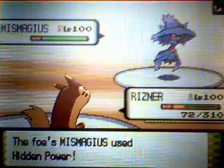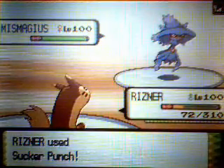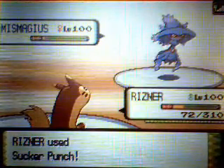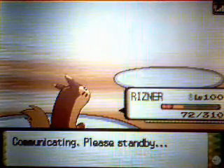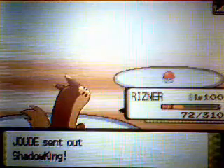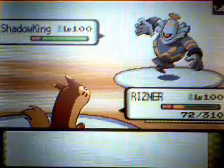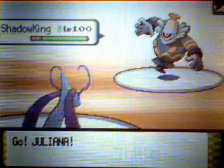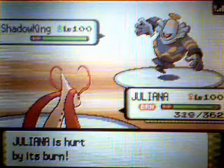I switch out to Rizner, my Furret, who you should all know. I was worried after Hidden Power — I wasn't sure what type it was. It was Fighting, but it didn't kill me, which I was pretty impressed by. I hit him with a Sucker Punch. You don't see Furrets ever — I can't remember the last battle I've seen a Furret used. Sucker Punch takes him right out.